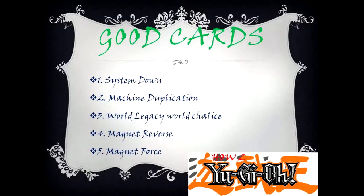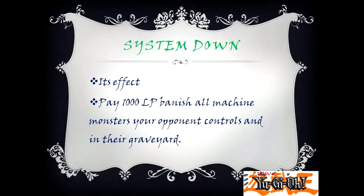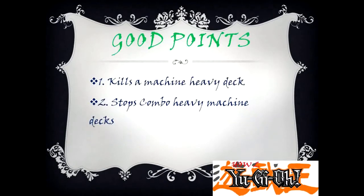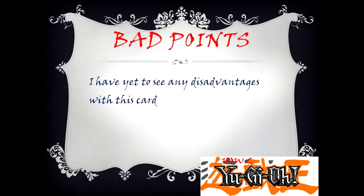System Down — its effect: pay 1000 life points to banish all machine monsters the opponent controls and in their graveyard. Good Points: 1. Kills a machine-heavy deck. 2. Stops combo-heavy machine decks. Bad Points: I have yet to see any disadvantages with this card.